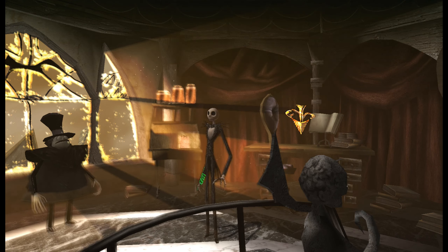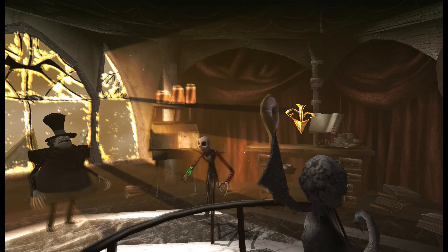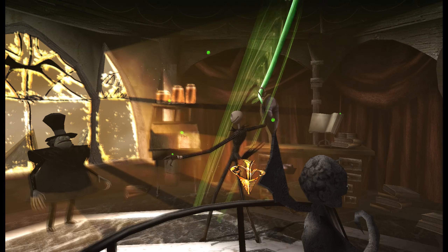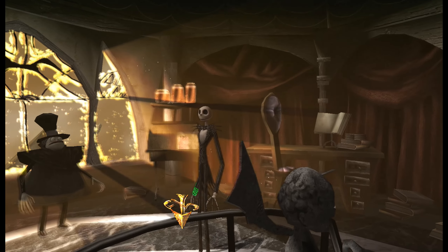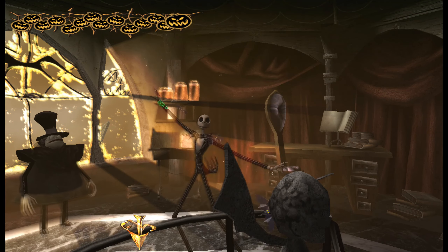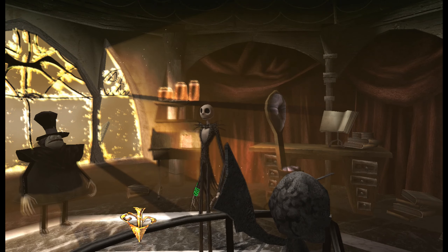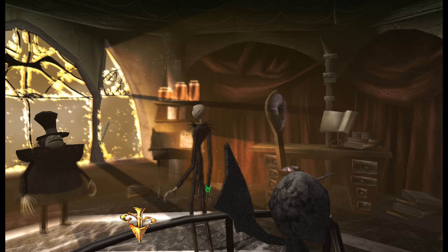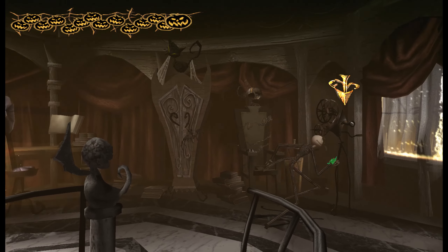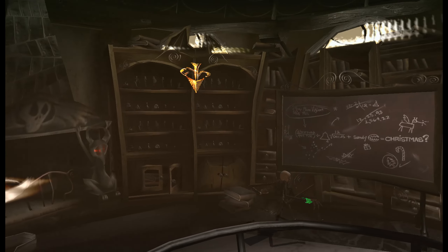If you want to unlock Pumpkin Jack and Santa Jack without playing the game to those points, press down, up, right, left, L3, R3. That will give you those two outfits right away — I already have them, but that's the code. To get all the statue collection, you have to be in Jack's house specifically. Press up, up, R3, up. That will unlock all the figurines. Let's view the figures.